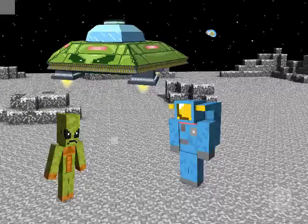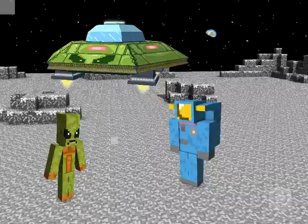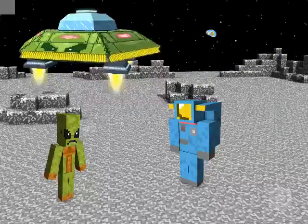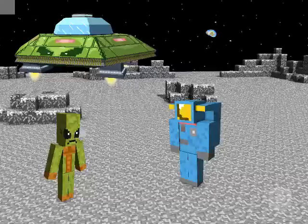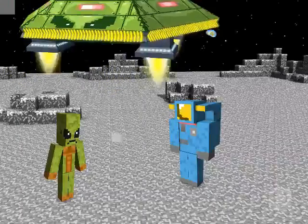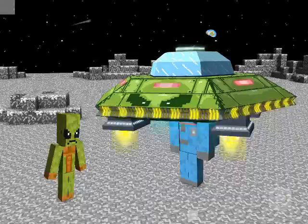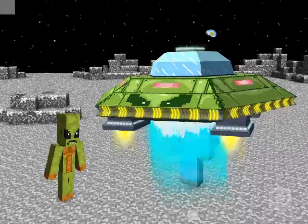For the alien UFO ship, I have the idle state and then I have the walking state. The thrusters get bigger and the lights turn on, and when you activate it, it does a little animation of the beam and the lights animate as well.